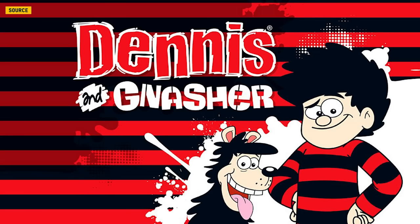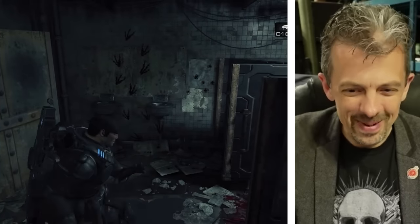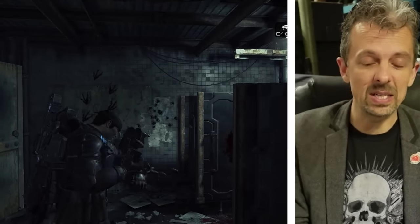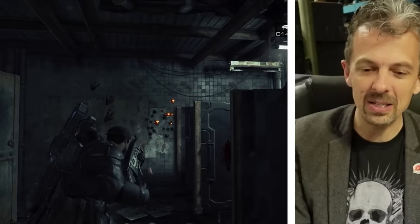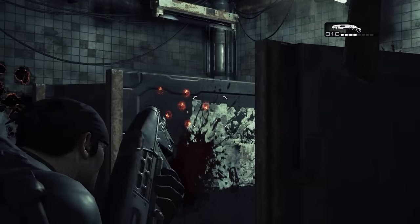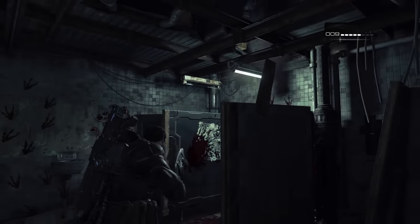The good old Gnasher. If you're British, you'll immediately think of Dennis the Menace — our version, very different to the American one. His dog was called Gnasher. Gnashing, as in gnashing of teeth, and it really does chew up the enemy pretty well. Looking at the pellet pattern, I count six very large pieces of shot — not your typical eight or nine piece, 32-caliber round buckshot. This is much bigger than that, spread at approximately two meters, which is quite wide. So this is a traditional video game shotgun with a lot of spread, a lot of power, and a lot of damage drop-off at distance.